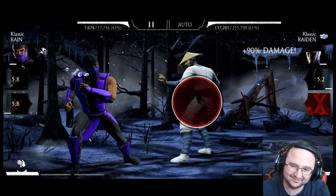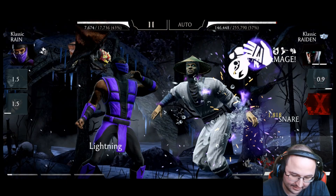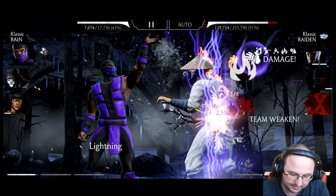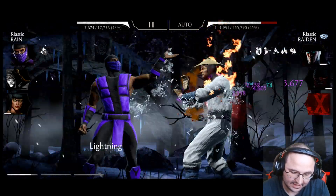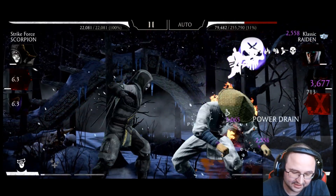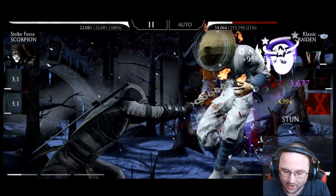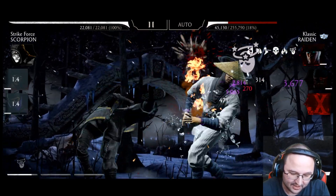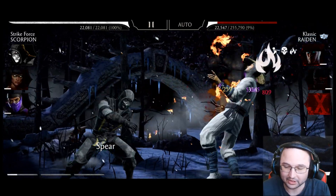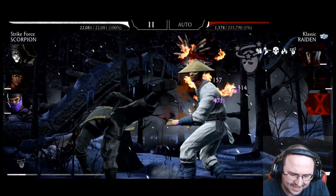Oh my god that was so good! I don't have block breaker — that's unfortunate. If I had a block breaker it would be much better, but I simply didn't expect to play this team today. I just decided to make a video on why Tanya is such a good character. If I want to do a lot of combo enders with Rain, I'll give him gear for that — I keep saying combo enders when I mean block breakers.